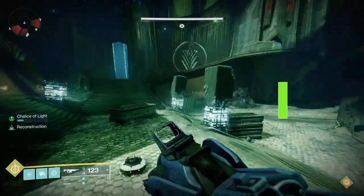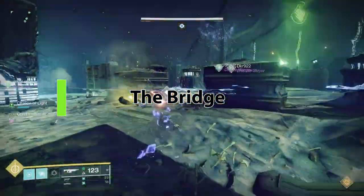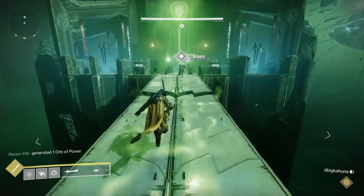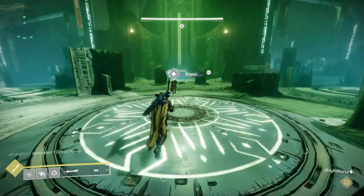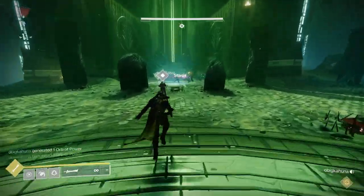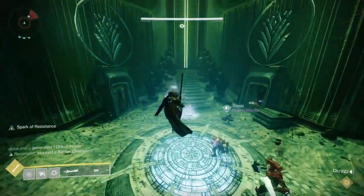Within the bridge encounter, you'll again be using this to build the bridge and build the bridge faster. You'll also be using this to eventually put it on the other side of the bridge and preserve it: first, to allow you to have the enlightenment buff on the other side; and second, because you need that to finish the encounter.